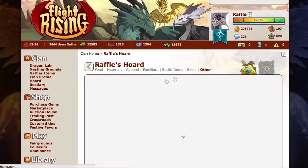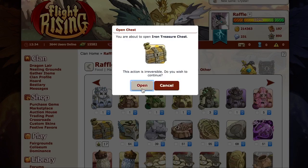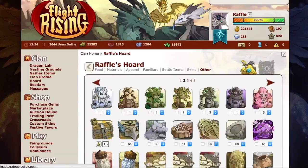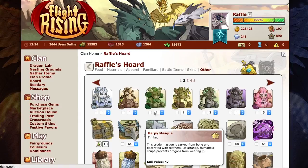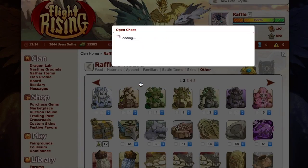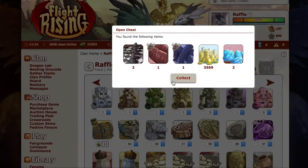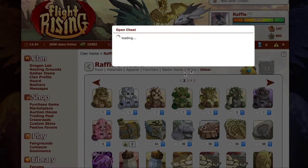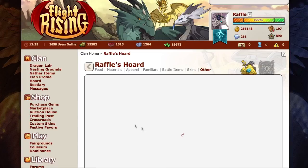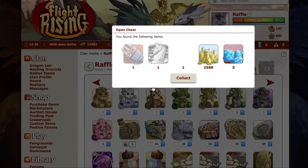All together I think that was a pretty good haul. I got plenty of apparel and apparel sells really well, so I think I made a good amount of treasure off of this haul. Every once in a while I like to do that — just save up a whole bunch of chests, open them all at once, and then just swim around like Scrooge McDuck in the treasure that I get.